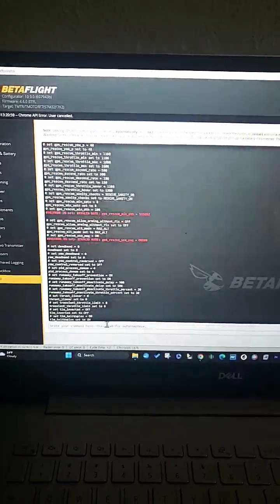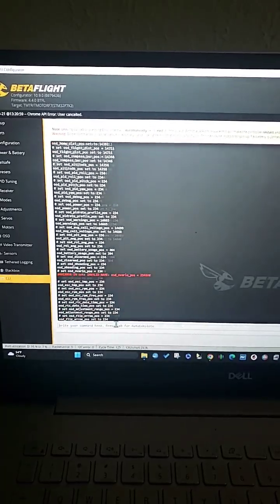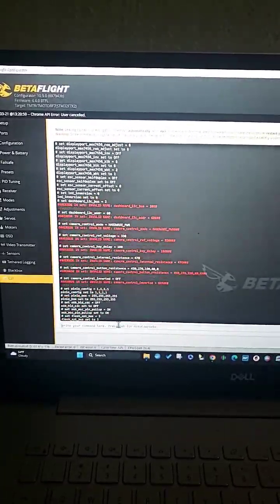I'm gonna go back and look at what all that red stuff is, but I'm gonna type save when this is all done. I should get my craft name back and all my motor resources and all that good jazz.